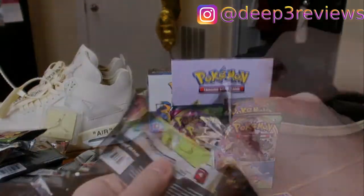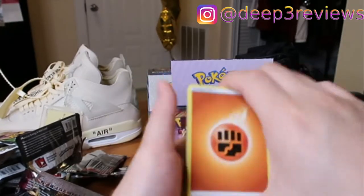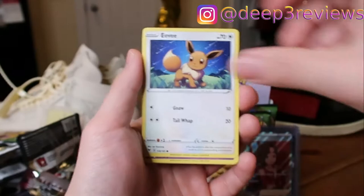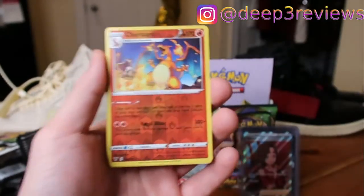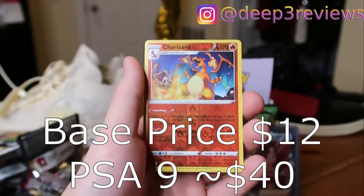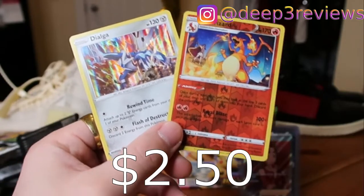We're happy with the hits. Fighting Energy, Nuzleaf, Opal, Exeggcute, Woobat, Arrokuda, Seedot. Charizard Reverse — that's what we want to see! That's a money card right there, an easy $10. Hopefully the market price does not drop on that. And at the end we have a Dialga Hollow as well — double banger alert right there! I didn't even know Dialga was in this set.